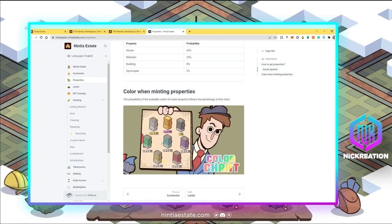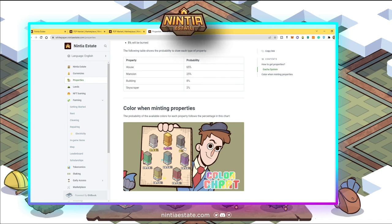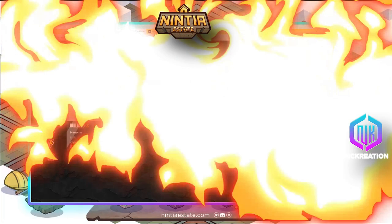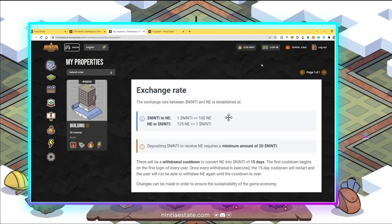Yesterday we were very lucky to get a building, which has only an 8% probability of being obtained from the gacha system. The color of the building we got has only a 2% probability. This is the one we got, and you can check it from My Property — this is the building we have.